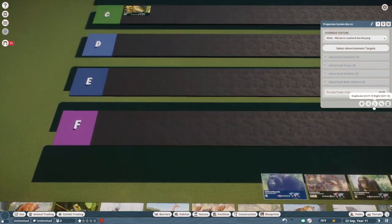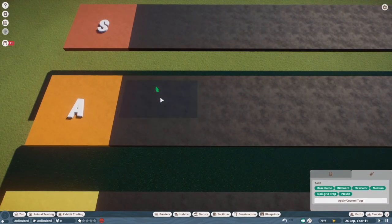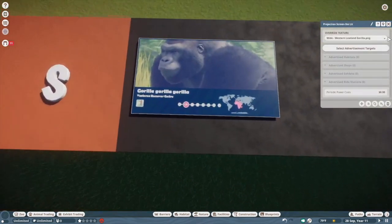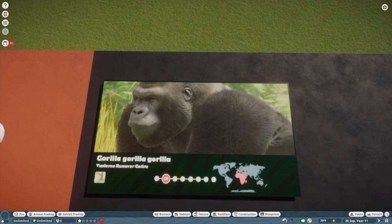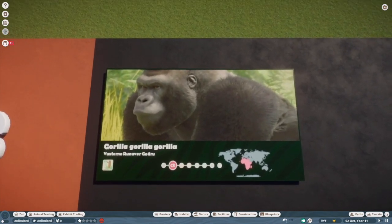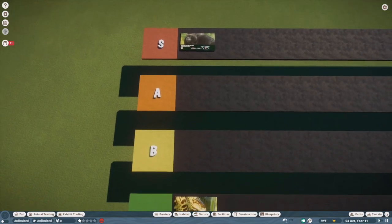Western lowland gorilla — I'm torn between A and S tier. I want to put it in S tier. I freaking love gorillas, and I think they did a great job on these guys. The fur works much better than it does for the orangutans because gorillas in real life have really short fur. I would probably put the orangutan in A tier, but we'll cross that bridge when we get to it.